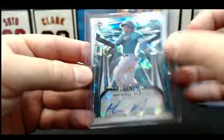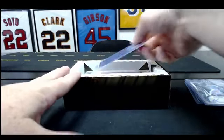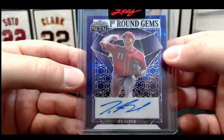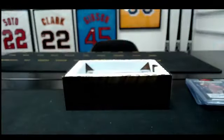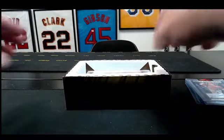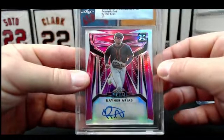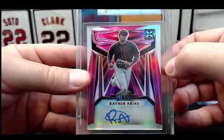And then we've got our two pre-production proofs. This is the non-slabbed one — this is ours because he's in our list — Ty Floyd, First Round Gems, one of one pre-production proof. And then Tim on the board with the slabbed one — Rainer Arius — slabbed pre-production proof, one of one, the prismatic pink.